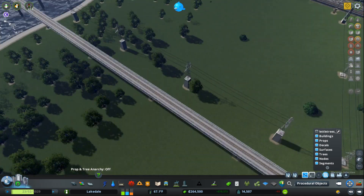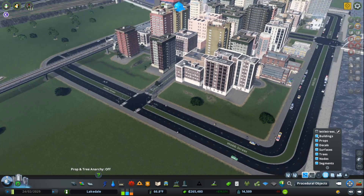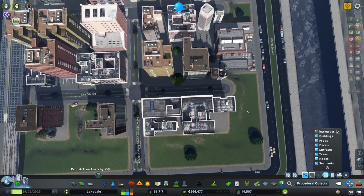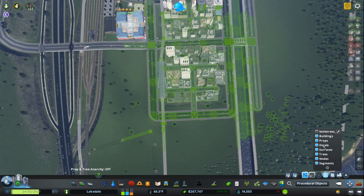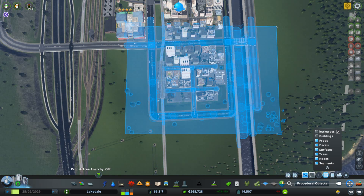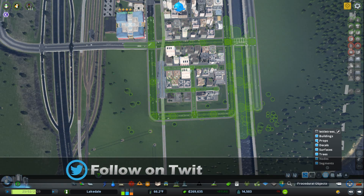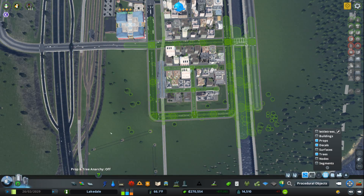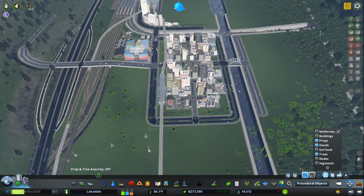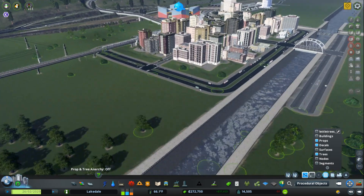When you're in Marquee Select, you have these filters. These filters let you select certain types of objects. If I want to select everything in this area except for buildings, all I have to do is uncheck buildings, and then you can select everything that isn't a building. If you want to select only props, decals, and trees, you can do that by deselecting everything else — and look, we've only got the props, decals, and trees.